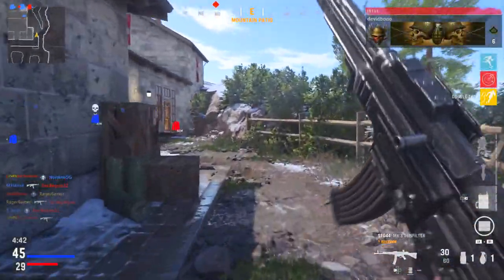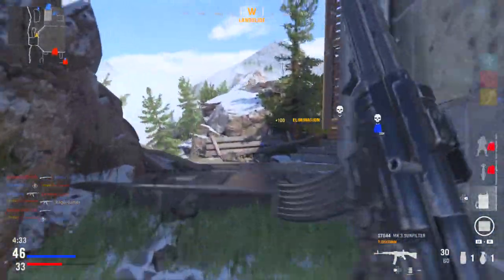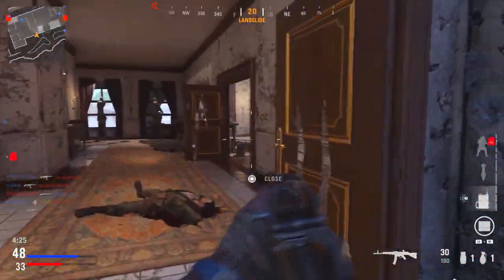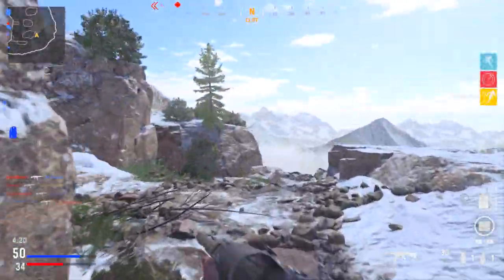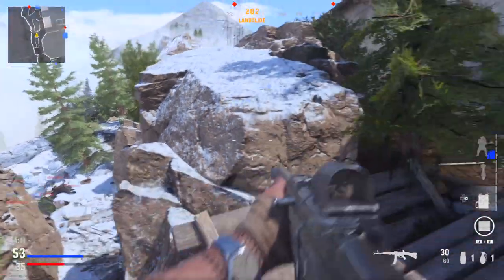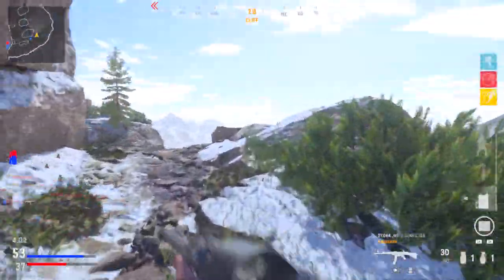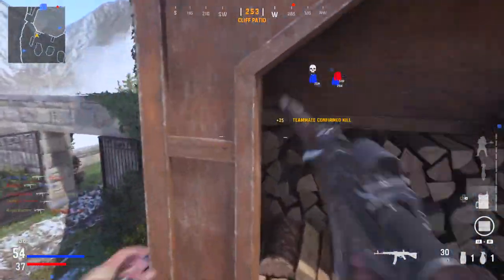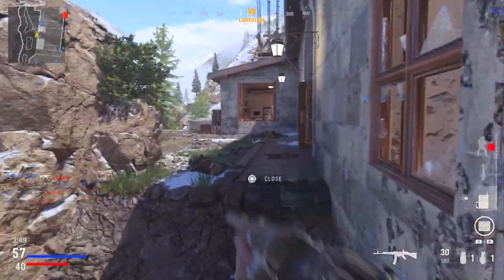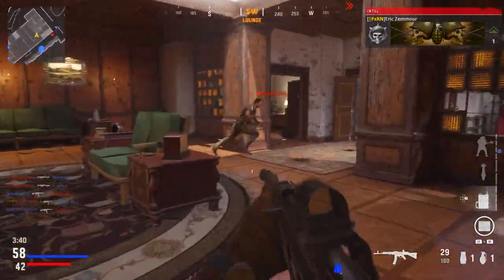There are some really good maps in the game right now. The absolute best one for getting weapon XP is Das House — it has a very similar aesthetic to Shoot House from Modern Warfare. It's a small, fast-paced indoor map that plays much like Shipment, Shoot House, and Nuketown. It's really quick to get kills there, so combine your combat pacing settings with Das House for maximum XP. Other good maps include Castle, Hotel Royale, and Dome — smaller, faster-paced maps, but Das House is currently the best.